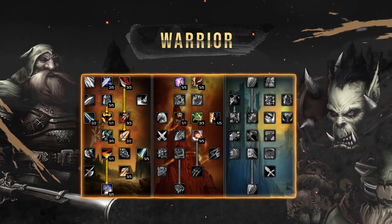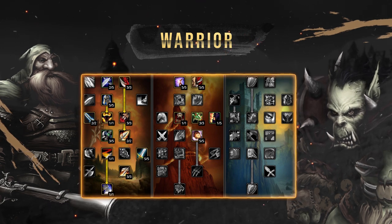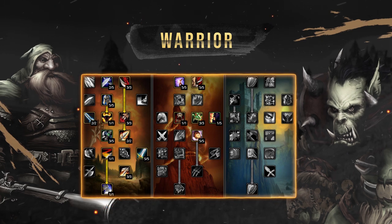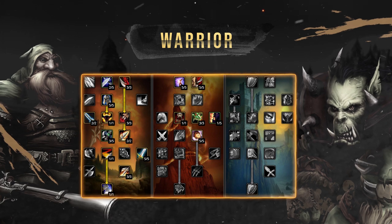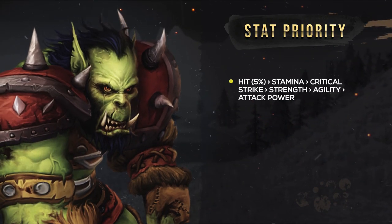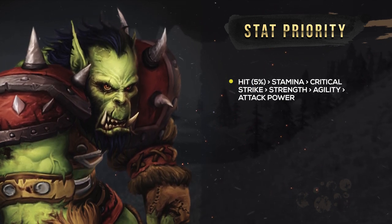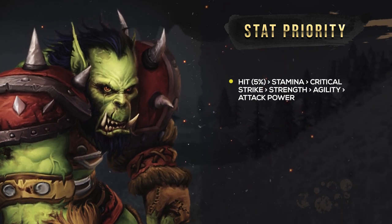As often your gear and also stat priorities differ greatly from what you would normally take for PvE. For this video we're going to be assuming you're going to be running the standard 31-20-0 spec and playing with a two-handed weapon of course. As for PvP right now, arms is just far superior. So stat priority is going to look like this. Now simply knowing your stat priority is one thing, but knowing why you take these stats is what helps you be able to easily decide what gear you want going forward in terms of upgrades.